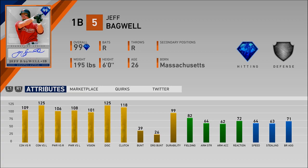We have Jeff Bagwell, 99 overall first baseman, bats and throws right-handed, has diamond hitting and silver defense. His contact is 109 and 125, power is 106 and 108, vision is 101. His fielding is pretty solid — he doesn't have a great arm, but you don't really need one at first base. His reaction is not super high but not super low, along with 64 speed. Honestly not a bad card at all.